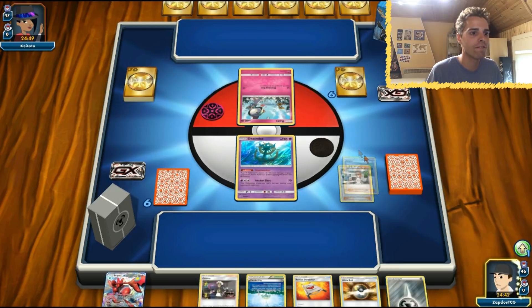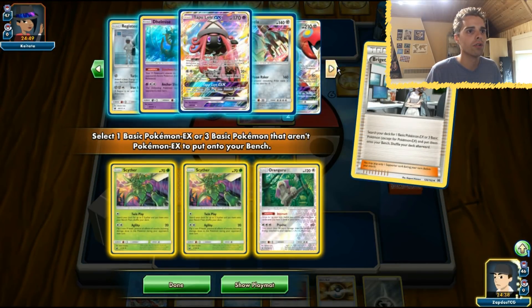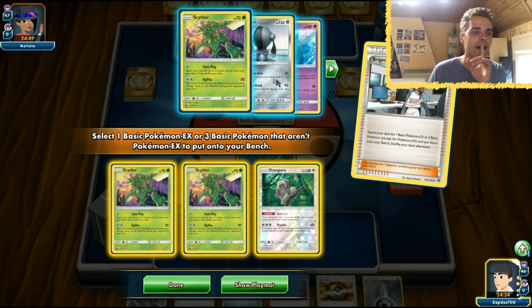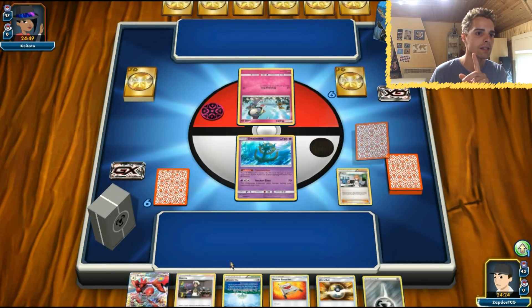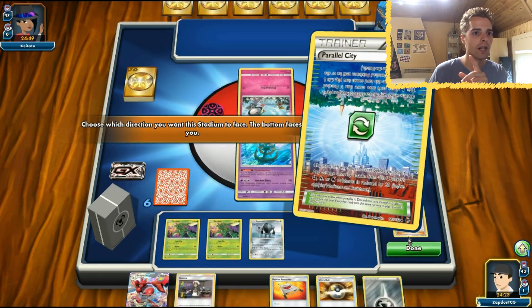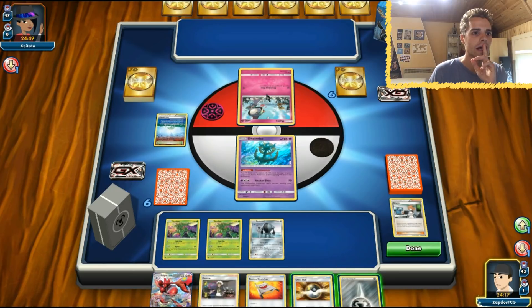We have Brigette in the opening hand — fantastic. So Scyther, Scyther, and Oranguru — that's what I mostly do at this stage in the game. Although getting out Registeel is definitely not bad since we hit for weakness against Ralts. In this situation, Registeel is very good because we hit for weakness against Ralts, so I'm just gonna get out these guys. Next turn we'll also use Tapu Lele. We're giving energy to Registeel, though there's nothing in the discard pile yet.